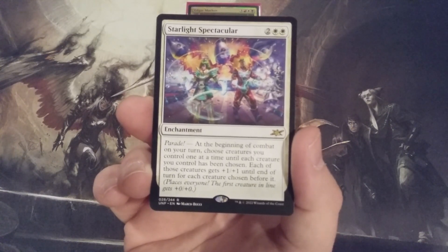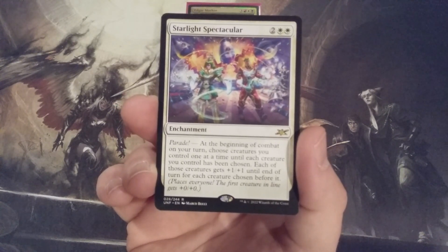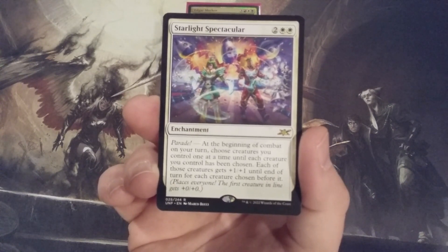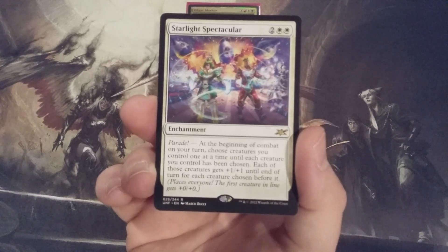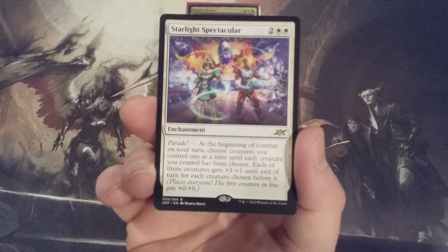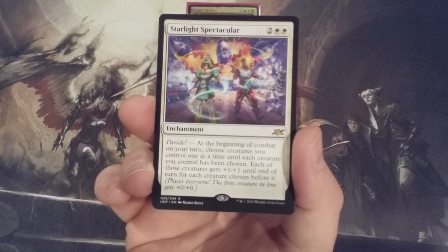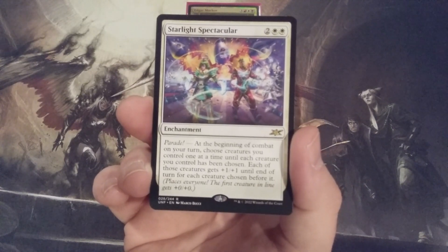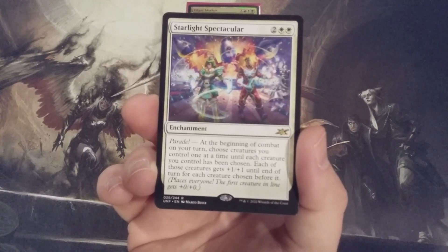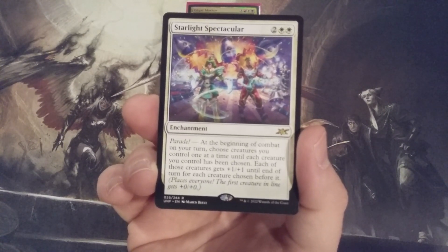We cast Starlight Spectacular, immediately move to combat, and we are already swarming at least one of our opponents with near-lethal combat damage. Starlight Spectacular is an amazing card in a color that is creature-token heavy. White is the color for creature production. Any white deck that plays creatures, has tokens, or is tribal should include Starlight Spectacular — and that includes this Edgar Markov deck. Token decks and tribal decks need to have Starlight Spectacular. It is a game-ending card, and it is only a matter of time until the community catches up to what this card can do.